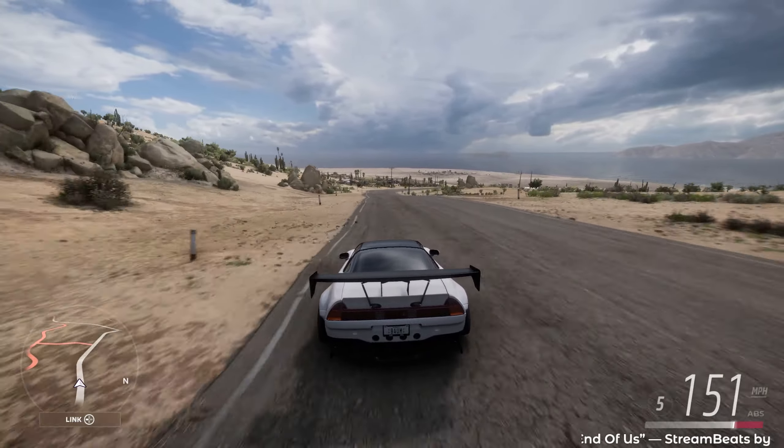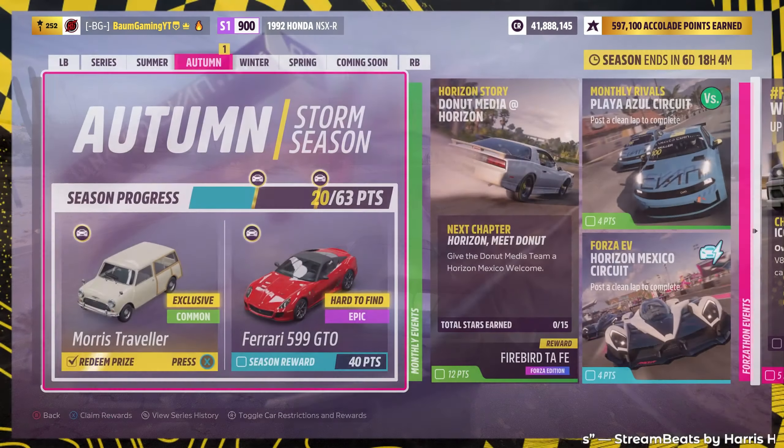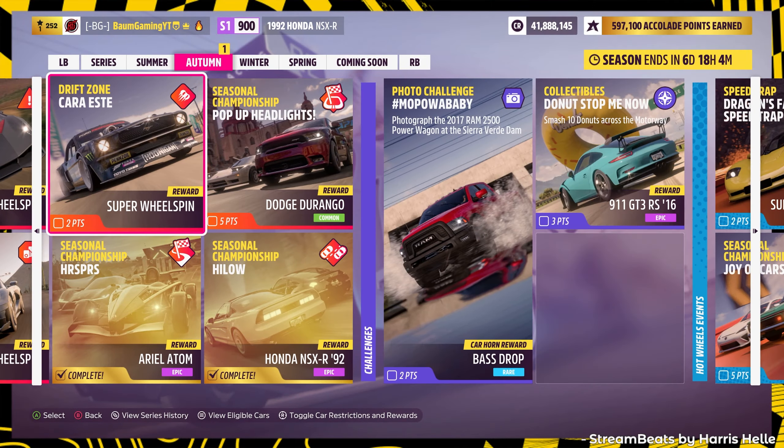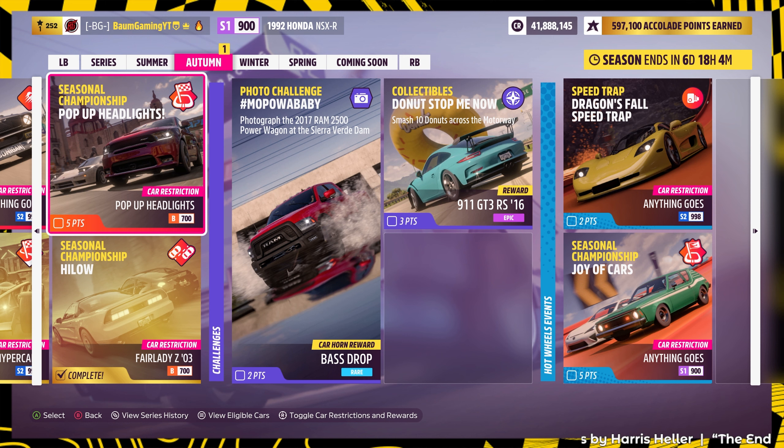We're competing in the pop-up headlights road racing championship. Our reward is the Dodge Durango, the car restriction is B700, and we've got to use a car that has pop-up headlights. This NSX could actually be used in B class if you wanted to, but I've got three other cars set up and ready to go.